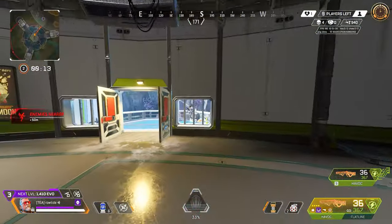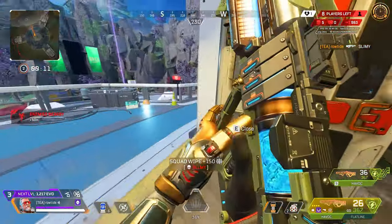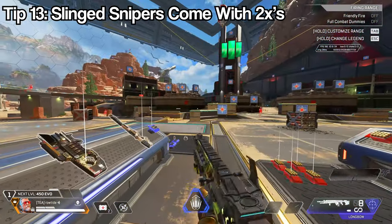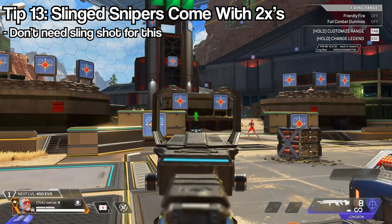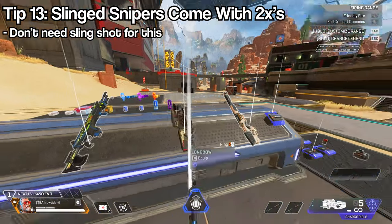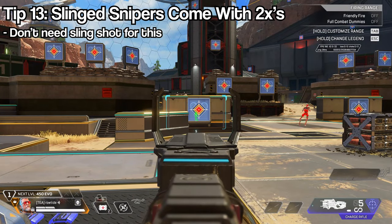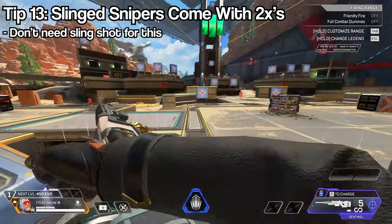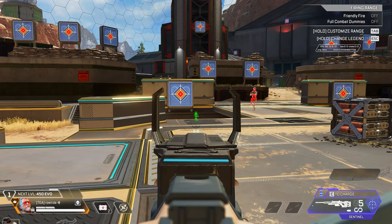One final tip for the passive: snipers in the sling will have a 2x on them by default, even without Slingshot. The Sentinel, Charge Rifle, and Longbow will all come with a 2x. If you're a sniper enjoyer, make sure to put a sniper in your sling because you'll have a good sight on it.